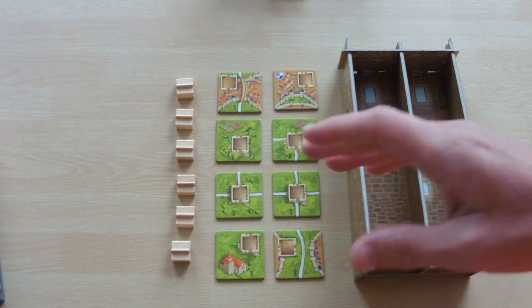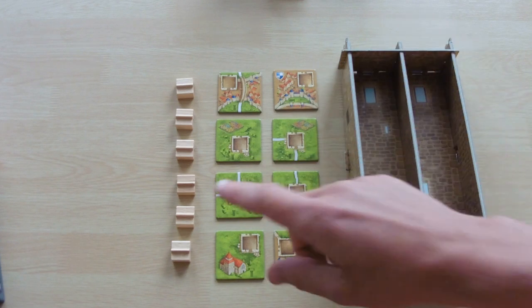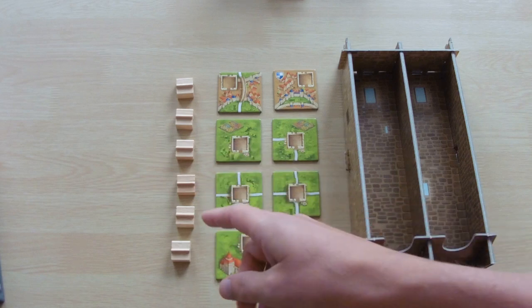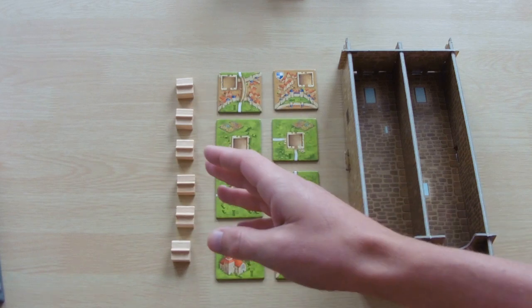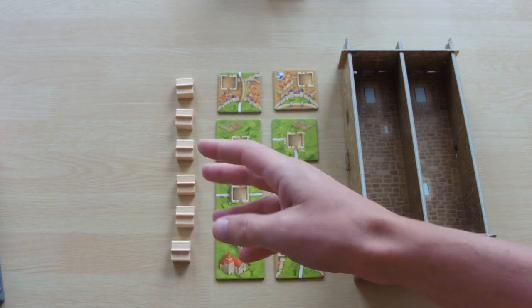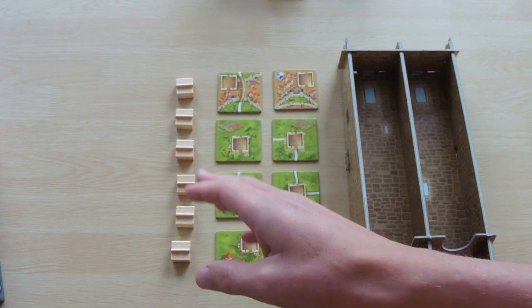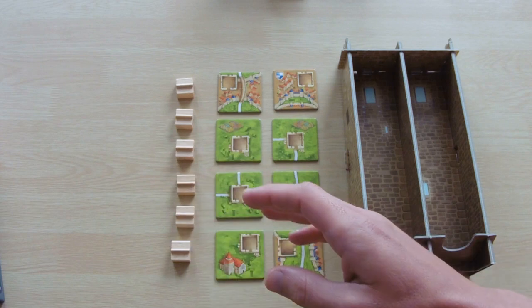How this works is, depending on how many players are in the game, you get a certain number of these tower tiles. For a 2-player game you'll have 10, for a 3-player game you'll have 9, 4 players gets 7, 5 players gets 6, and 6 players you'll have 5 tiles each.